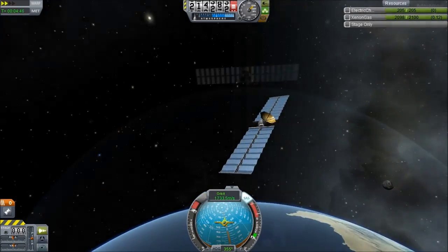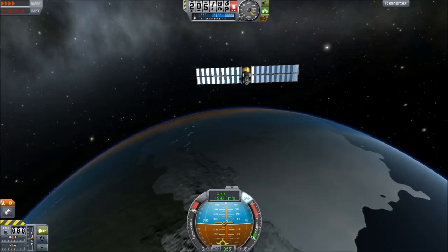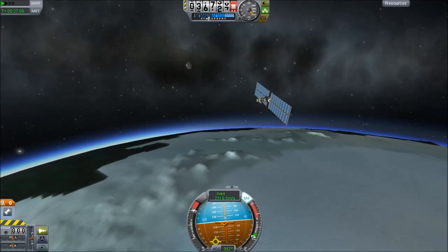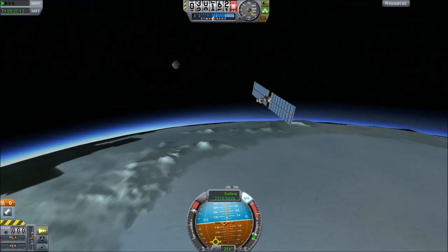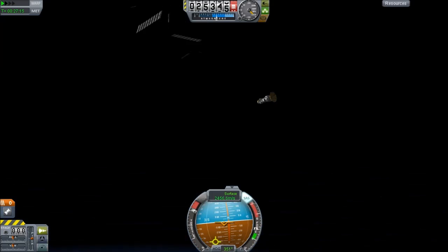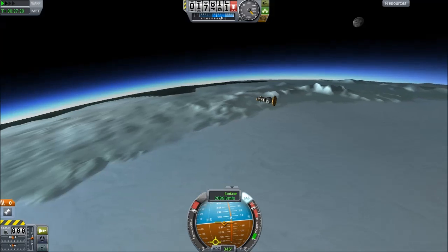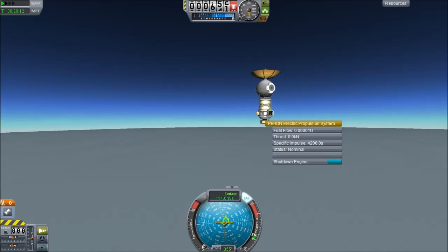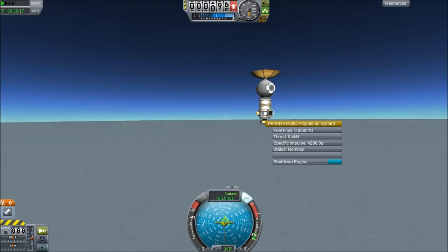But did I mention that the ion drive isn't the most powerful engine in the game? Unfortunately, this is what Tony found, and on entering the atmosphere, he was subjected to the forces of re-entry. Maybe we could make these things work as wings — no, I guess not. We're running out of time and we're running out of power. We have some battery power left, but I don't know if that's going to help us. Well, wait until just the last minute and fire up our engines, and impact!